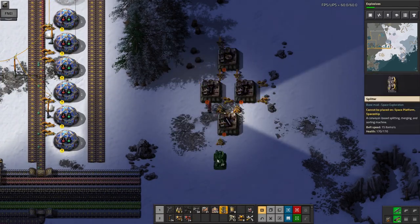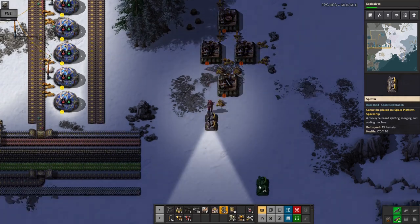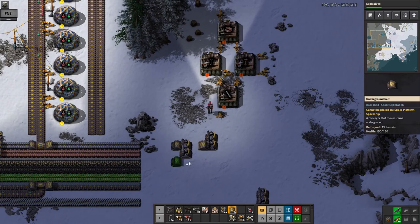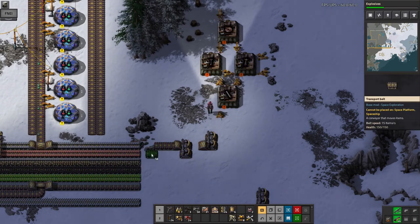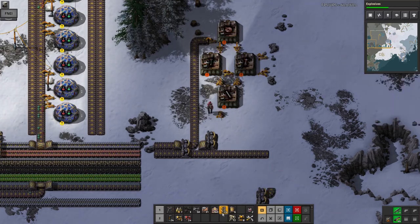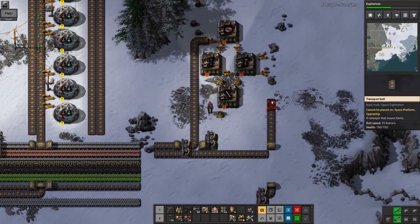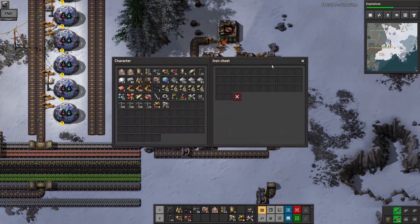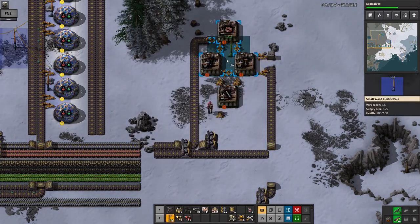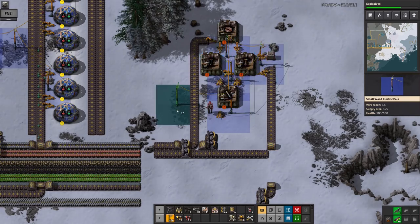It's just a case of running all the belts in as usual. We can run the iron in here, run the copper up round towards the top like that. Oh yes, we needed steel of course — of course it's steel for those. Whack a couple of them in, get some power, and a spot of finishing off the belts.